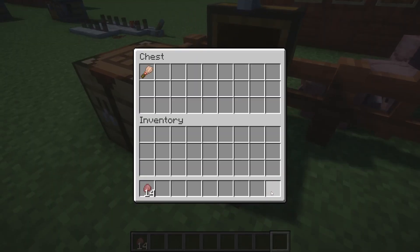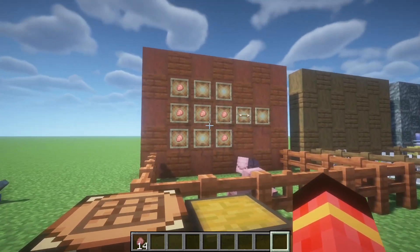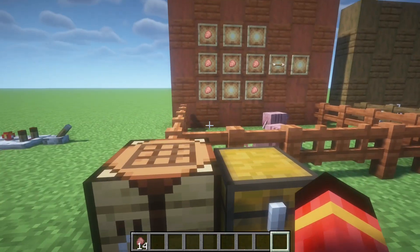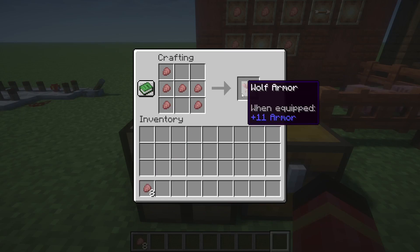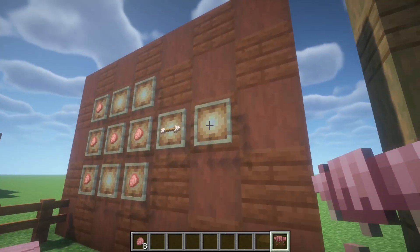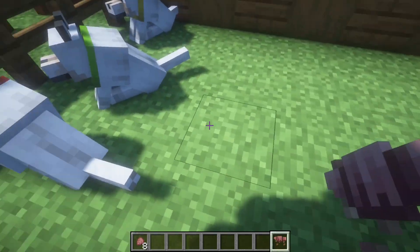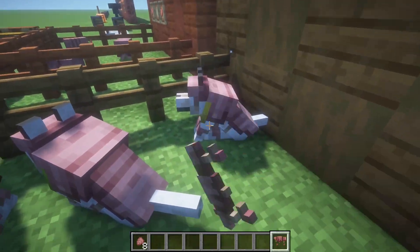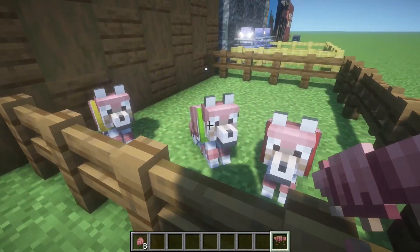Let's craft the scute into another new item. Here's the recipe — it's a secret item right now, we have to see what it is. We place it like this. It's the wolf armor! And if you have tamed wolves, you can go to them and put the armor on them, making them stronger and look very cool and healthy.